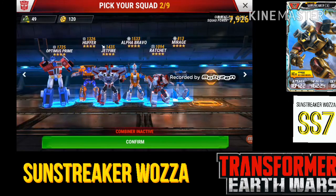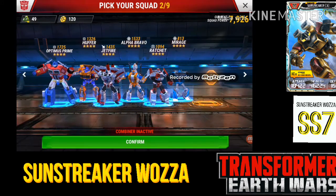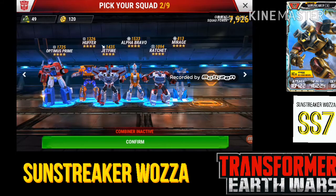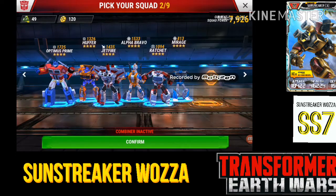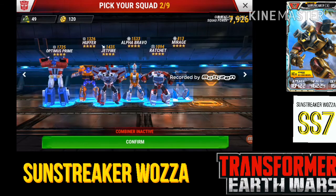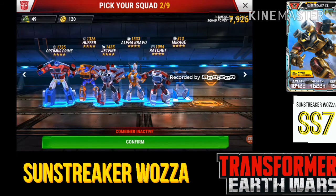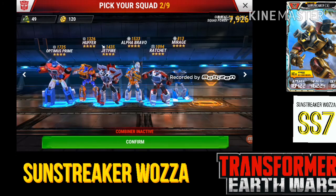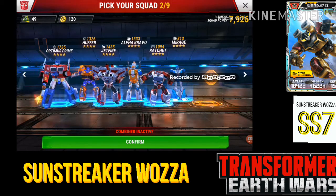You can see the same sort of setup here — two tanks, then Jetfire as my plane and Bravo as my gunner. Same again, I've got Mirage as a second gunner for when Bravo or Jetfire are busy, and Ratchet to keep them alive. Huffer's ability is really good at the minute and is working well. Optimus Prime is great for getting your bots out of trouble and dragging them away from danger.